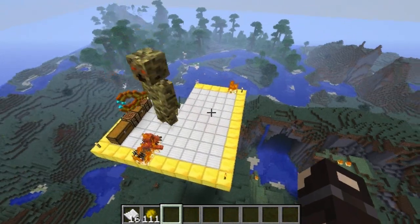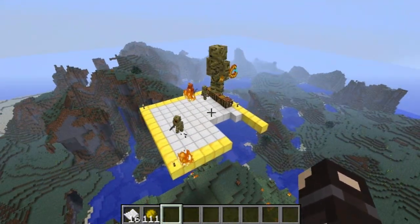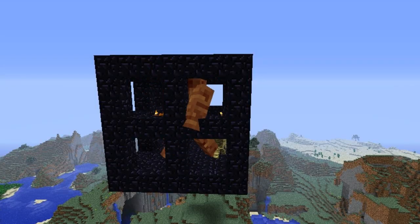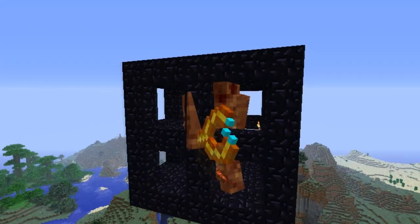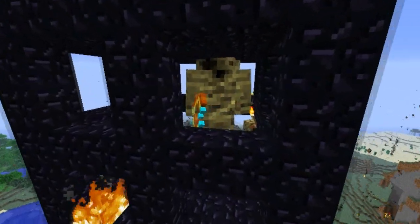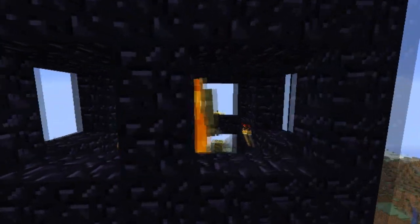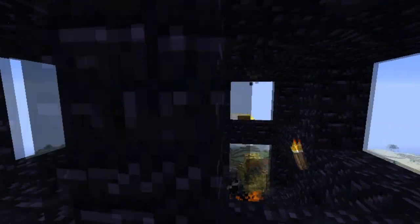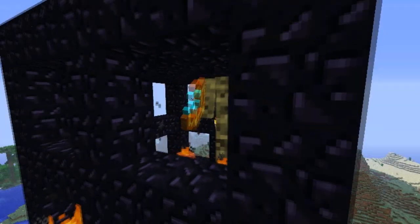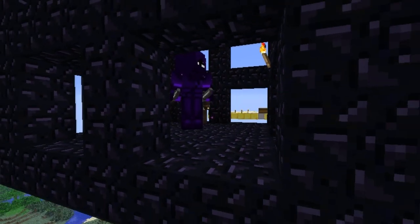I've improvised a cage here to hold the bosses. This is the pharaoh, the desert boss — he's trapped in here. I'm going to go through quickly and show you all of the bosses so you can see what they look like — I won't take time to kill all of them. Okay, I've finally dealt with the pharaoh.